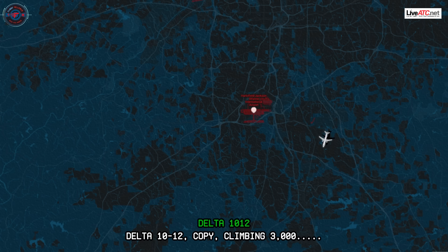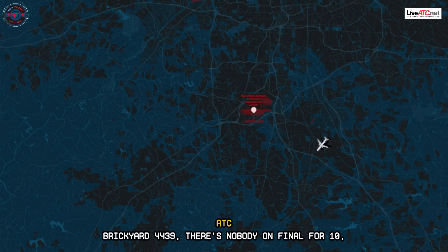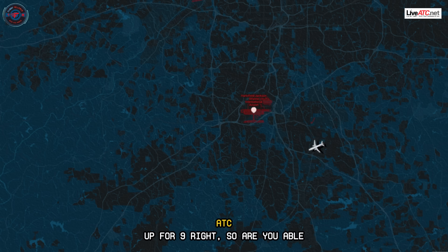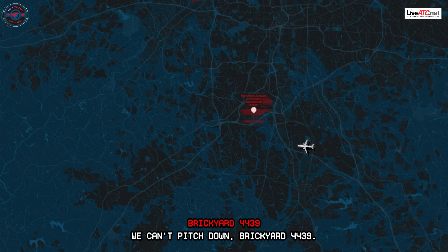Delta 10-12, copy, 3,000. Breakout 4439, there's nobody on final for runway 10. You can descend at your discretion — you're clear to land runway 1-0. You're on the downwind now for runway 1-0. All traffic is lined up for 9 right. Are you able to go westbound for the downwind? We can't pitch down — Breakout 4439.